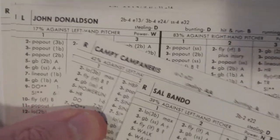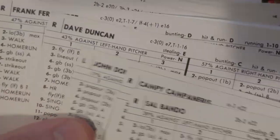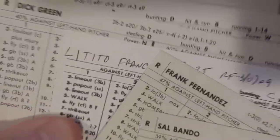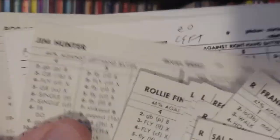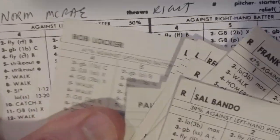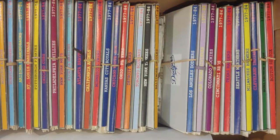They should add up to 20. Counting confirms all 20 are there. So we can put the Oakland A's away — they have been reconciled.